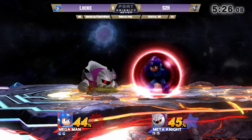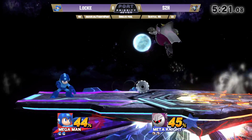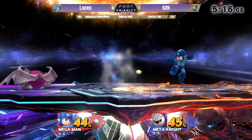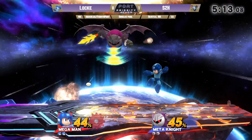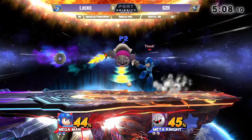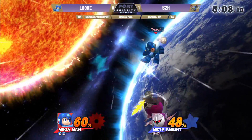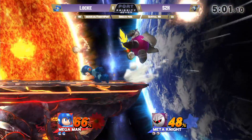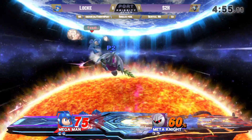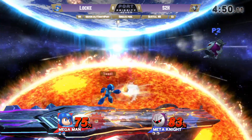A lot of back and forth so far — Locke trying to keep S2H out. Semi-successful thus far. Shields the dash attack. S2H again just retreating to the air every time Locke starts throwing out pellets. Gets a dash attack though — let's see where this conversion goes. Looking for that charged down smash. Smart bomb is sticking to him. Gets another tomahawk grab.